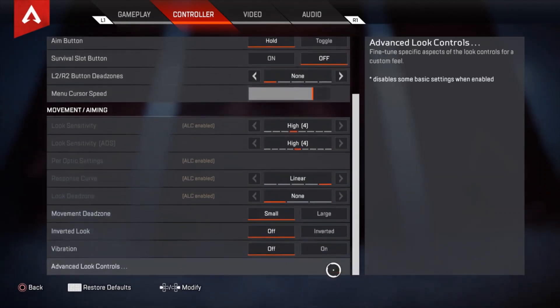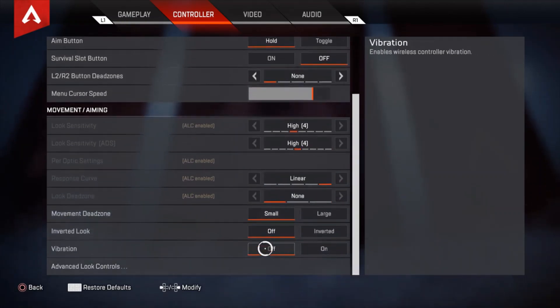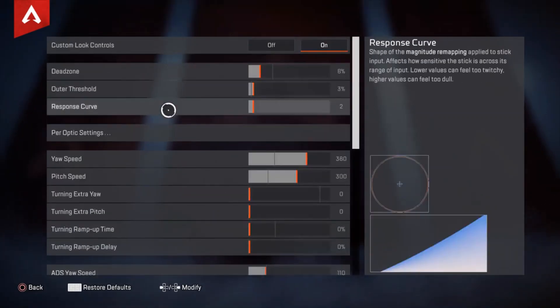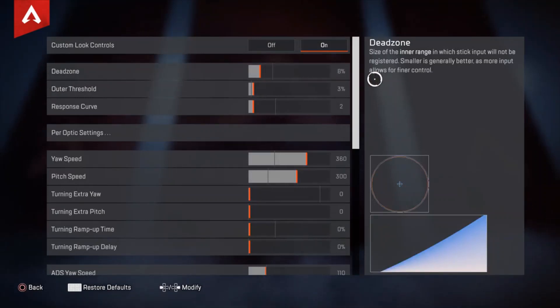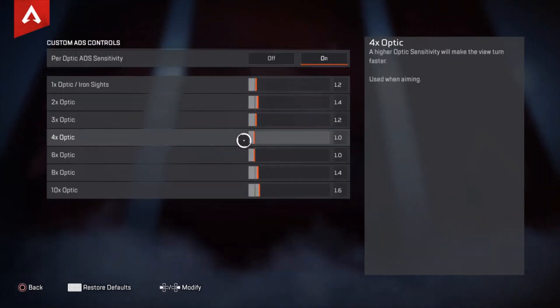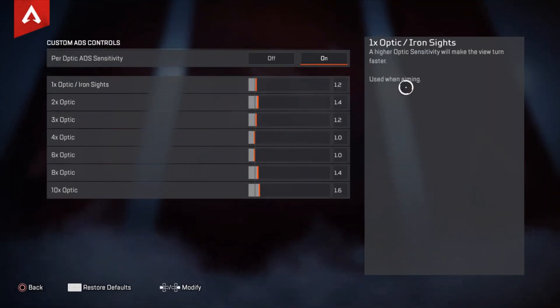I play on ALC with vibrations off. My dead zone is at 8, outer threshold at 3, response curve at 2. My per-optic sensitivities are: 1.2, 1.4, 1.2, 1, 1.4, and 1.7.